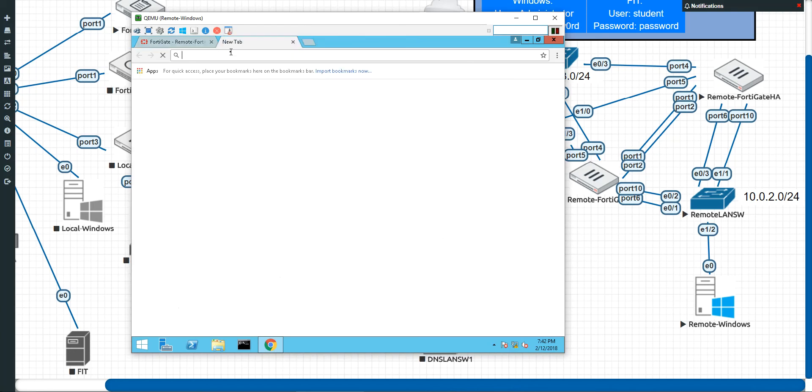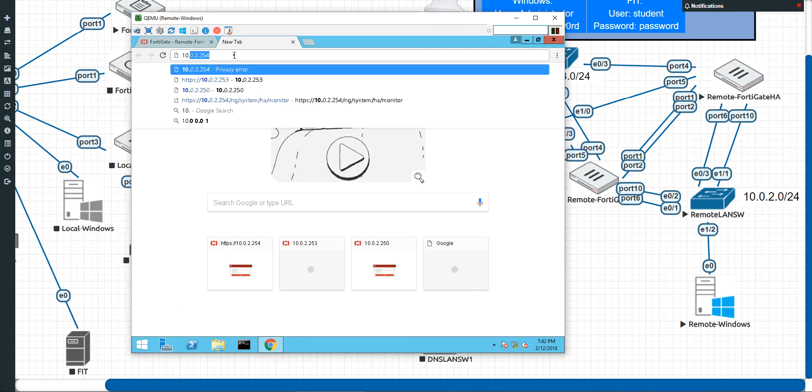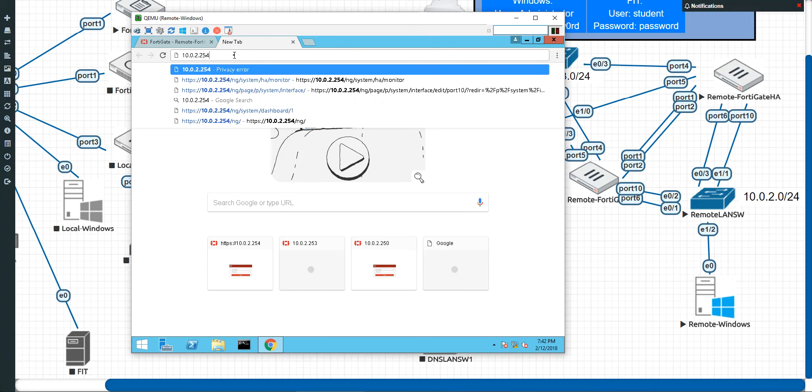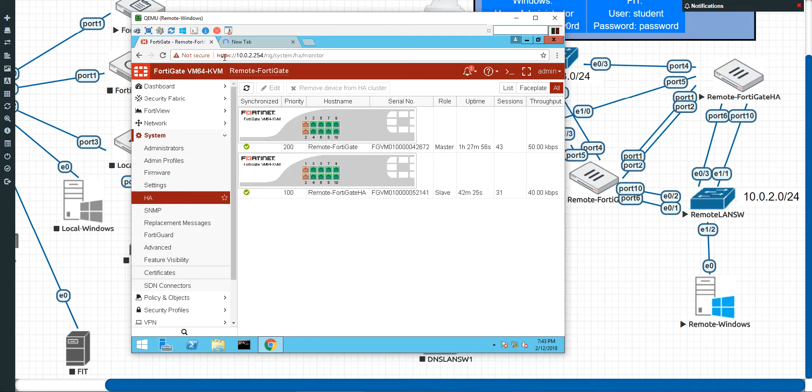If you guys remember, we were accessing this remote FortiGate HA by going to 10.0.2.253 — that's what was on its port 6 earlier. Well, we can't do that anymore, because it's synchronized with the primary and now it doesn't know about that IP address. All it knows is the one management interface we've always had, which is the .254 that we set. So regardless of which FortiGate is primary, that address will always point to the primary.